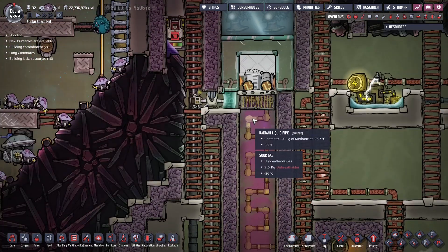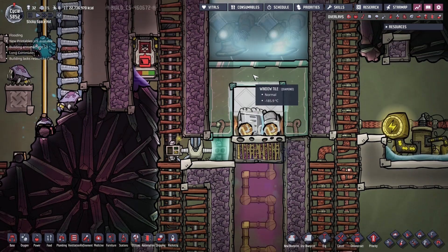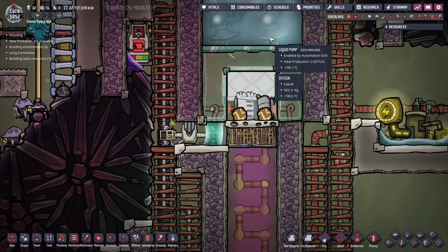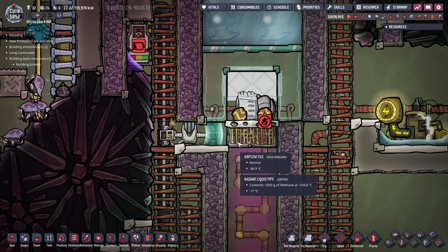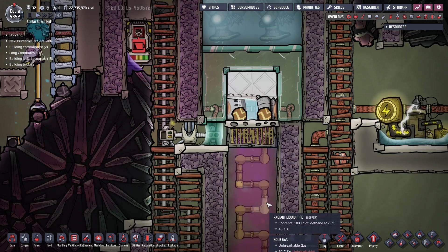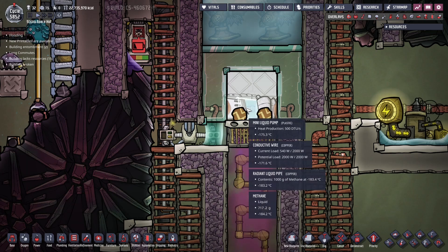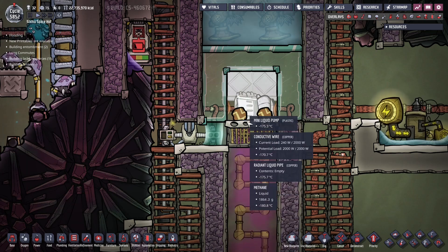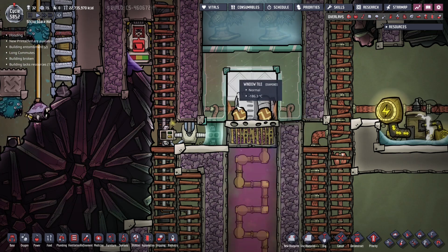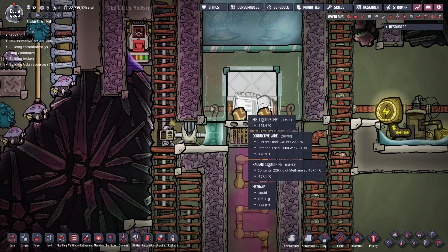By the time the Sour Gas gets all the way to the top it's about negative 105 degrees, and then it hits these temp shift plates made of diamond which are being cooled by liquid oxygen - because nothing else is available without space materials. It hits this, turns to liquid, and is then immediately held back by these airflow tiles. This prevents the liquid from falling down into the chamber and turning into natural gas and creating a mess of different gases. So we only have Sour Gas below. This liquid lock closes up, prevents more Sour Gas from going up, and cools the remainder. If any natural gas or Sour Gas forms here it's immediately liquefied, and only once this is pumped out is more Sour Gas fed up - so this is a dynamic liquid lock of sorts.